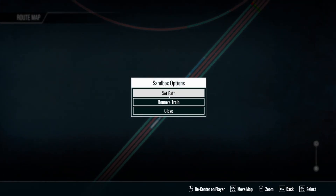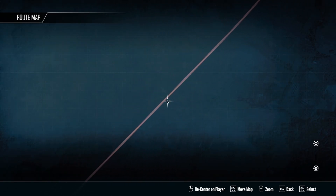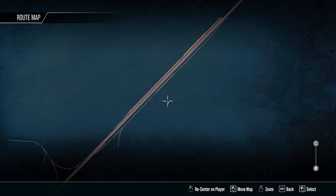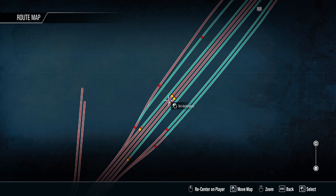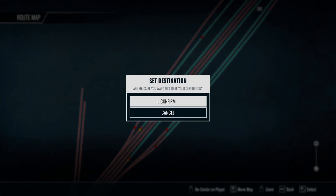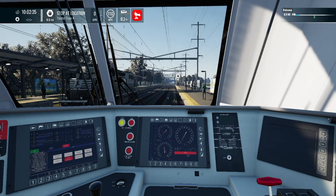Just set a path like so. As long as the route is reasonable, it'll automatically set the destination for that route and make most — I wouldn't say all, but most — of your signals green.